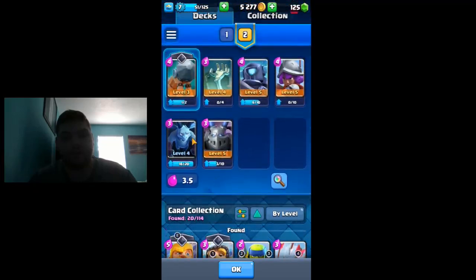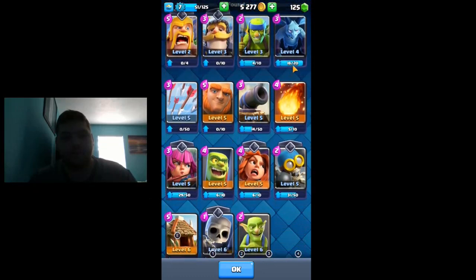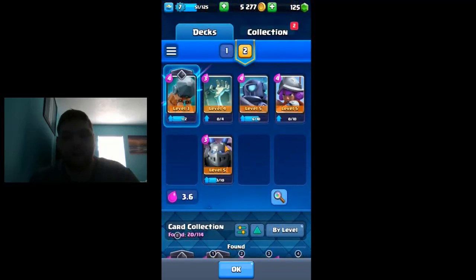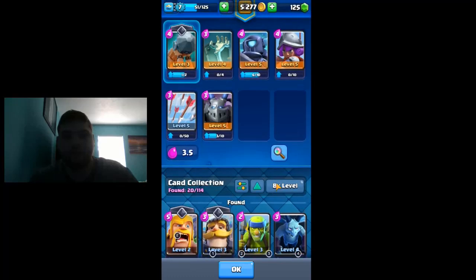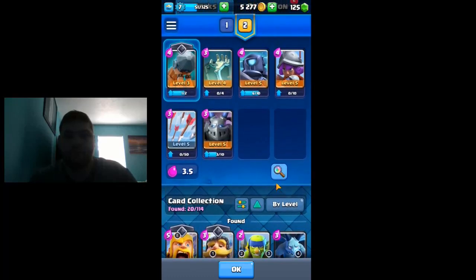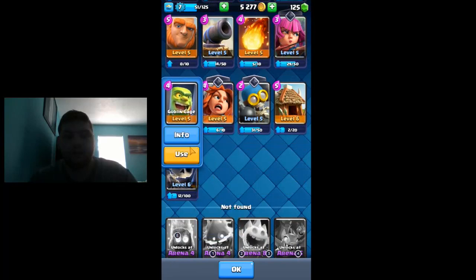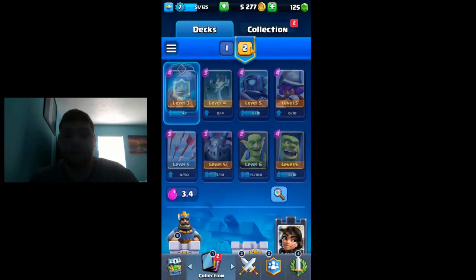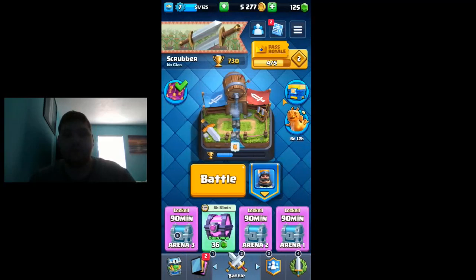I feel like mega minion is gonna be solid. We could try battle ram, and tombstone could be tried out too. We gotta keep mini pekka — I feel like mini pekka is probably the best troop. A lot of people running arrows, so musketeer is still pretty viable. Still want some range units. For a spell we definitely want arrows, and we could use one more swarmy card — goblin cage. This deck might be worth something. I hope you enjoyed this video and we'll see you next time!